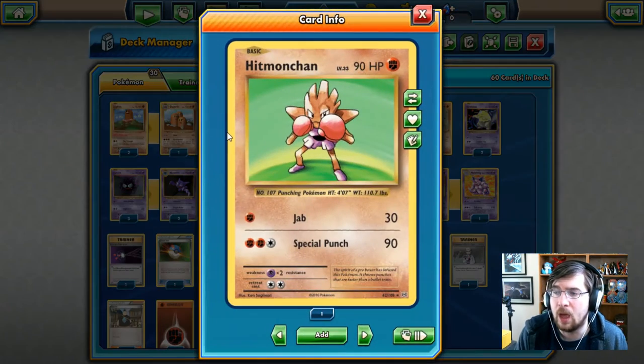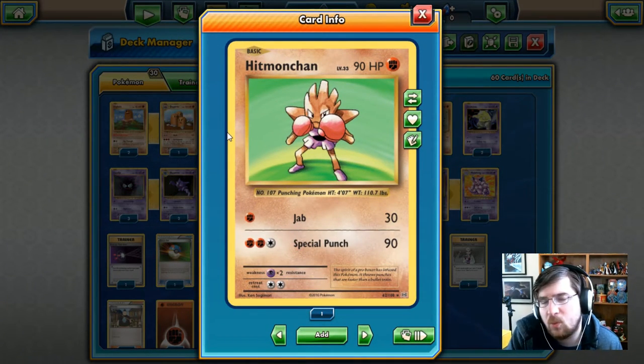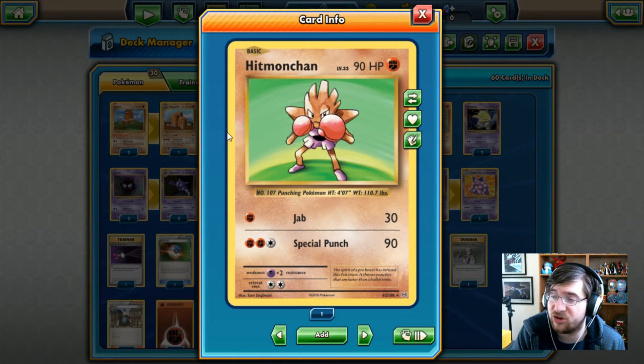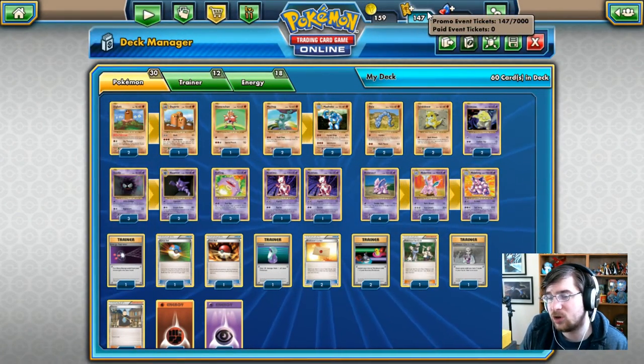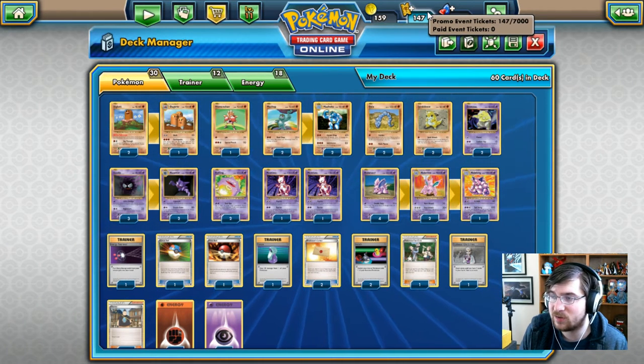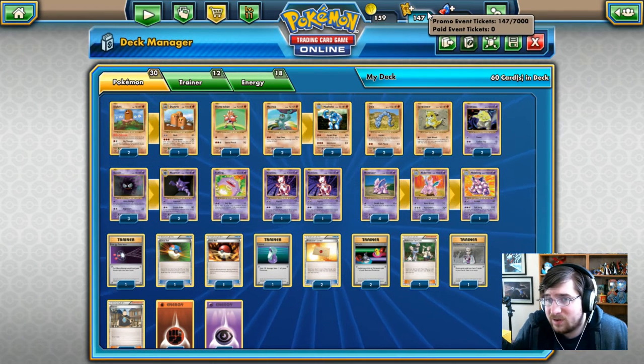Next up we have the infamous Hitmonchan, 90 HP. With Jab for one fighting energy, it'll do 30 damage, which is actually really strong. In the old format of the game, Jab was really, really good. And then you've got two fighting one colorless for Special Punch, which will get you 90 damage — which will instantly knock out a Hitmonchan. Unfortunately the HPs and stuff are not really still matched with standard day cards, so we're going to see if it works out.